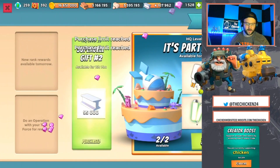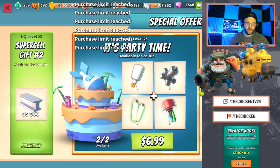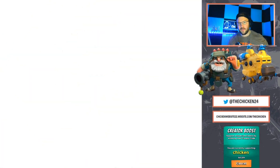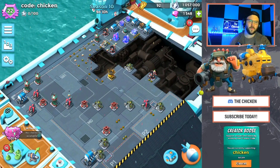We got Supercell's next gift here — 95,000 stone. Not as good as yesterday's. I think we got like 30 or 50 gems or something like that. That being said, let's head over to the warship base and see what we got here.